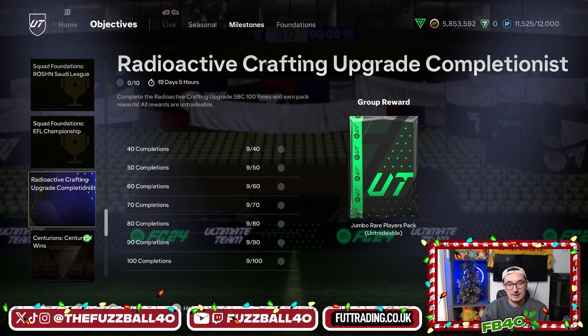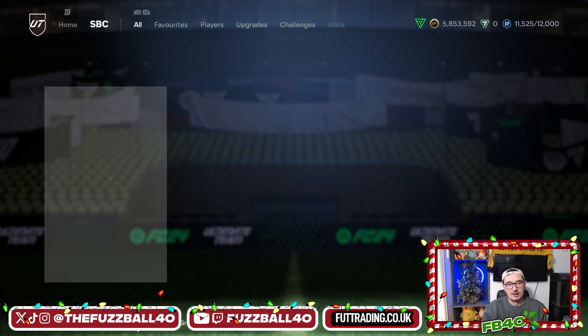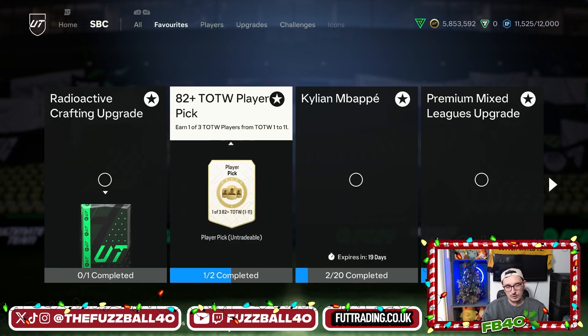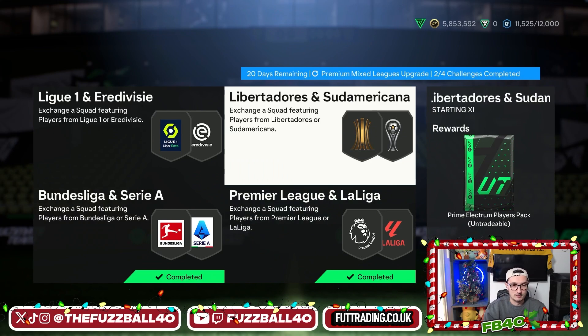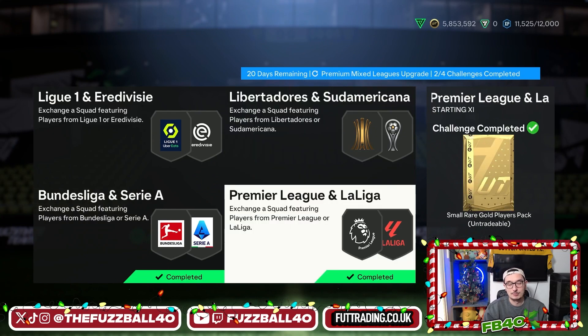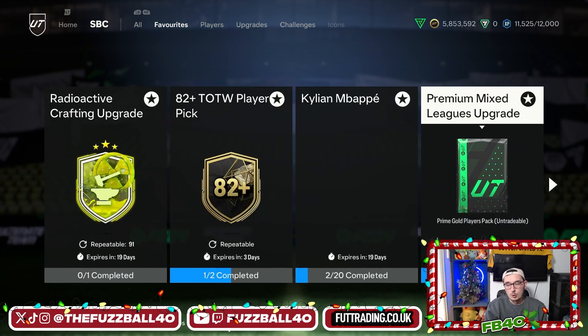The milestone rewards include an 80+ times 10, an 84+ times 2, a 50k pack, 83+ times 5, 81+ times 11, an 85+ times 2, and a 100k pack. That is absolutely insane for a 2,500 coin spend maximum - a ridiculous amount of crafting you're going to get done towards Mbappe, Dalglish if you want to craft him, or any other players to improve your team gradually.